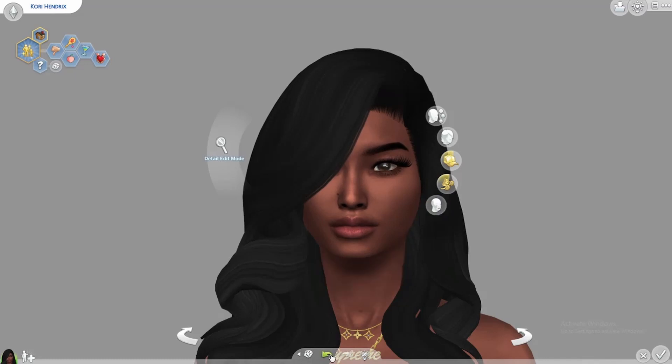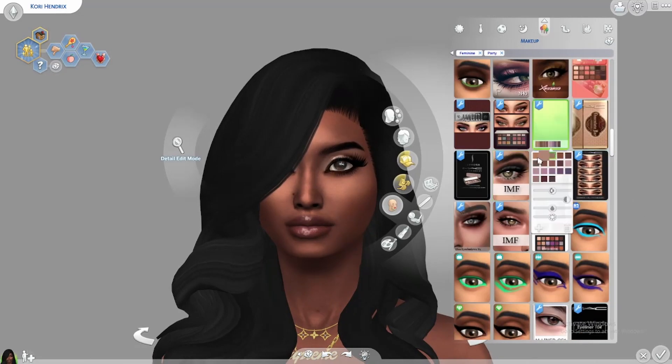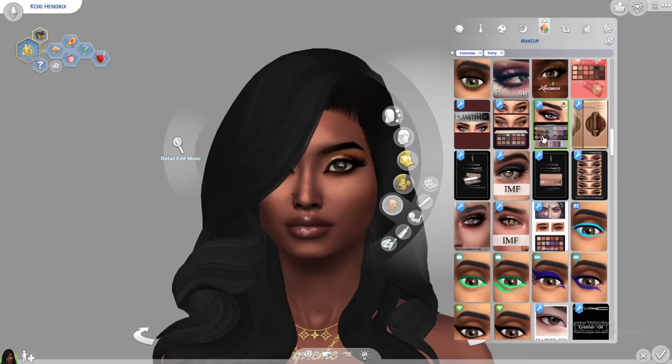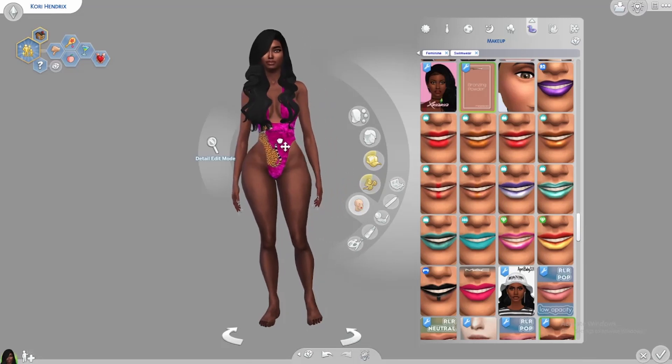I accidentally took off the makeup — let me just put it all back on. Okay, eyeshadow back, there's the eyeliner back. That is her makeup. I used this one here by Holosims and the same eyeliner, cheeks, all of that. That's the party wear.